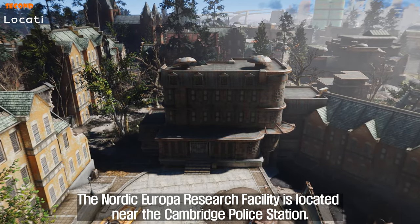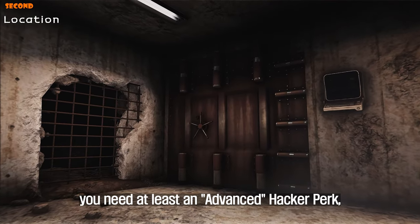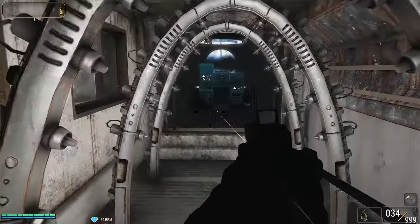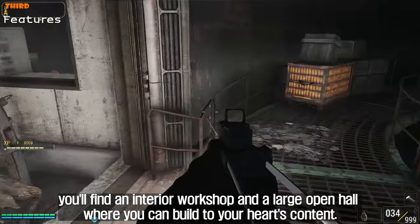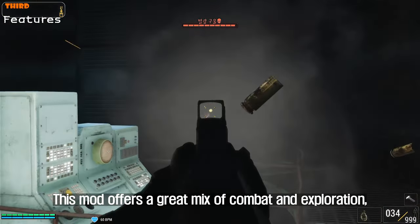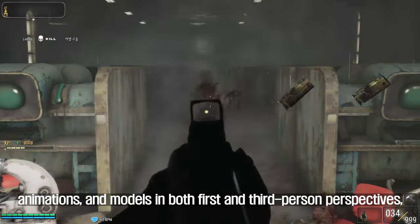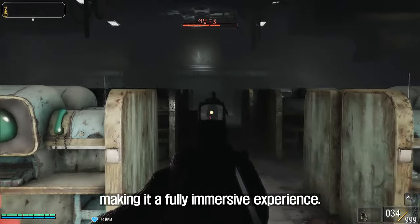The Nordic Europa Research Facility is located near the Cambridge Police Station. To enter the dungeon, you need at least an advanced hacker perk, so make sure you have that before you head out. At the end of the dungeon, you'll find an interior workshop and a large open hall where you can build to your heart's content. This mod offers a great mix of combat and exploration, with plenty of lore to discover along the way. It also features ported sounds, animations, and models in both first- and third-person perspectives, making it a fully immersive experience.